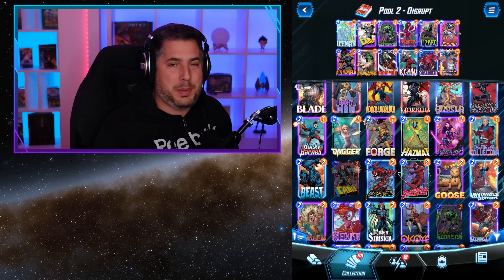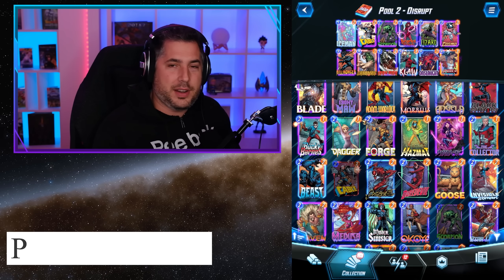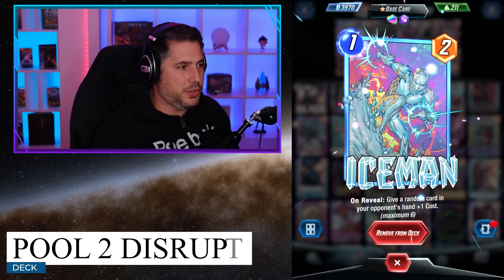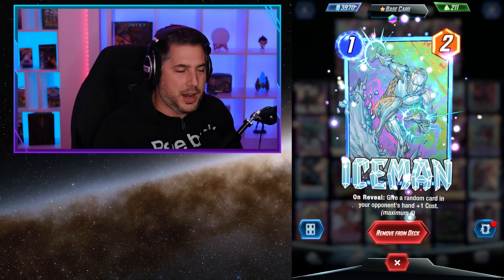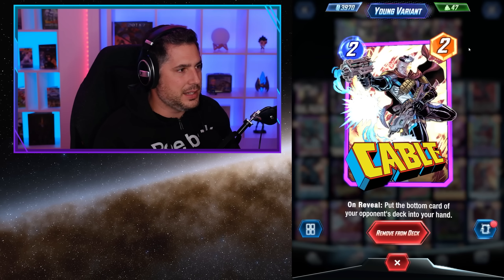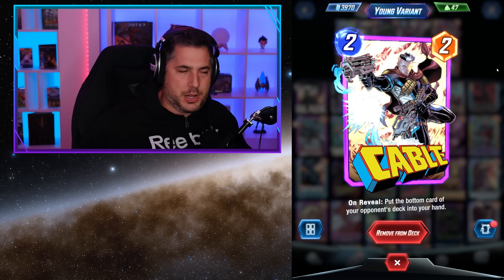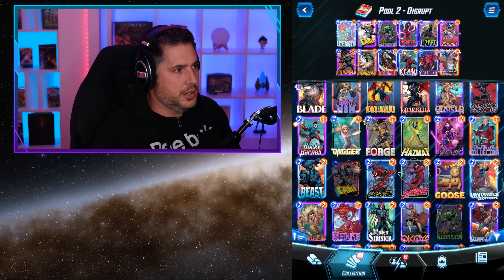As we enter Pool 2, it's worth noting that a lot of people like playing disrupt decks. While I think disrupt decks really take off in Pool 3, the Pool 2 variant is actually still extremely satisfying to play and has some similarities to the ongoing list we just discussed with its finisher. In Pool 2 you get Iceman, who's a wonderful disruption card — the plus-1 cost to an opponent's card in their hand is absolutely infuriating. If you don't have Iceman yet you can use Korg, but Iceman is absolutely fantastic. There could be an argument that Cable is not really a disruption card — yes, pulling the opponent's bottom card into your hand is valuable for information, but it was unlikely they were going to play that card anyway. I do think Cable is an interesting and fascinating addition to this deck.